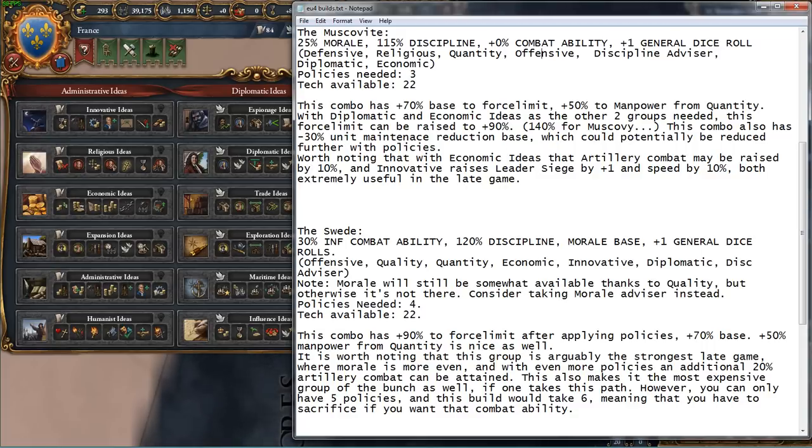With offensive and economic, you can get artillery combat ability raised by 10%, which is quite nice. And if you took innovative ideas instead, you could also get plus one to your siege speed and siege modifier for generals, which are both really good in the late game.